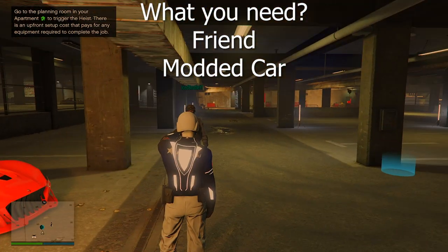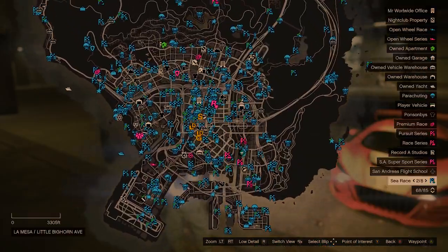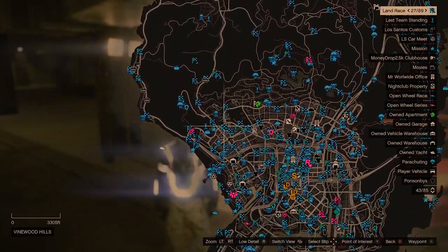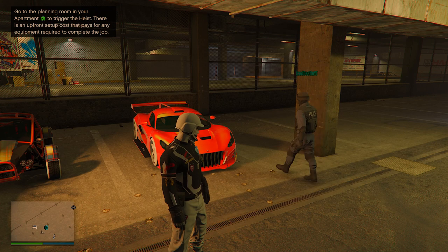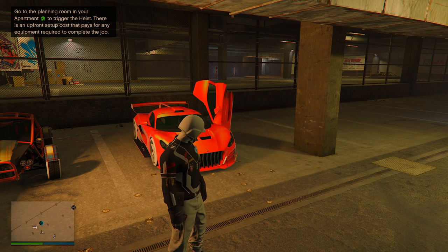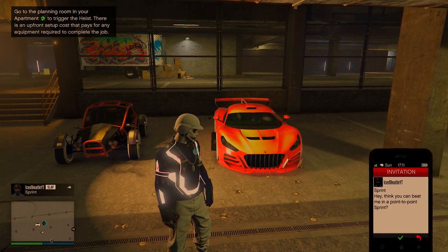Tell your friend to come to the LS Car Meet with his personal vehicle. Before you start the glitch, make sure you and your friend have the option to start up jobs — check the minimap to see that all the jobs are showing up. That's very important. You also do not need any different targeting mode for this.